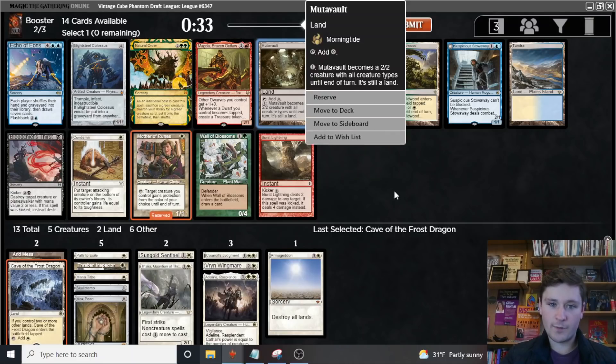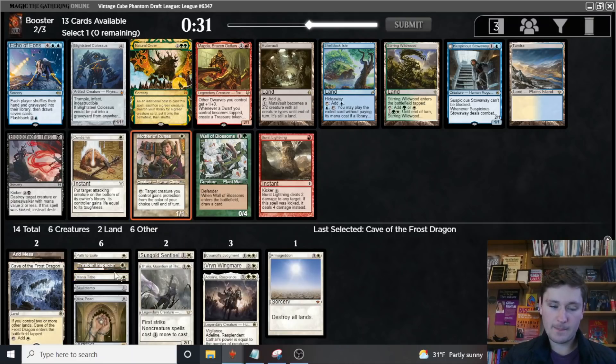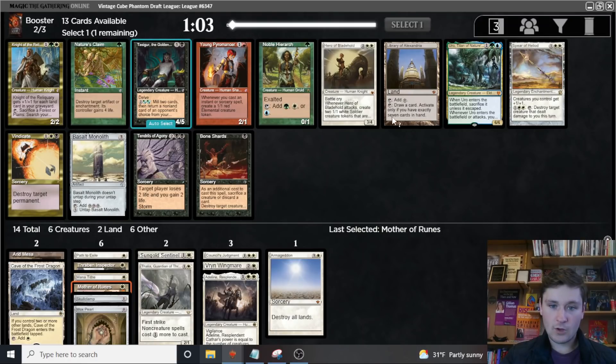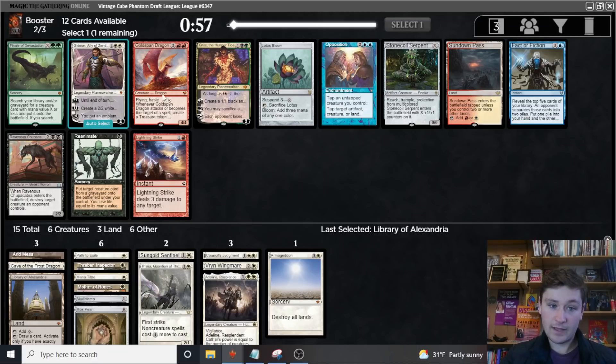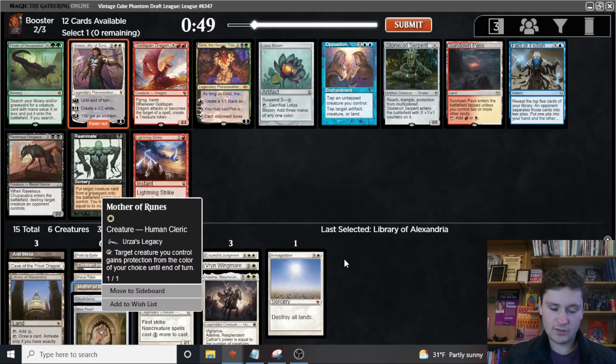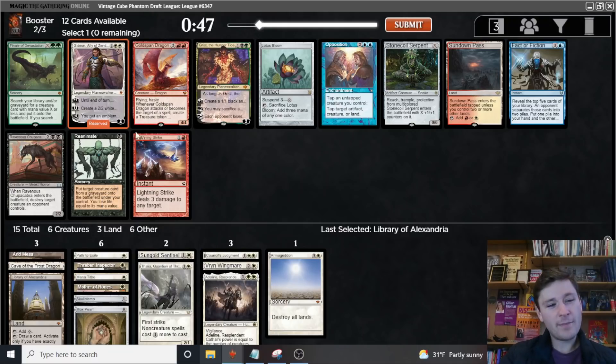Easy Library of Alexandria pick, especially having just passed a colorless land. This is exactly what this deck wants. Now we get Gideon. The three cards that are contenders for best white card in the format are Gideon, Thalia, and Mother of Runes — and now we have all three. Maybe Swords of Plowshares is up there too, so hopefully we can pick that one up. Let's happily take Gideon.